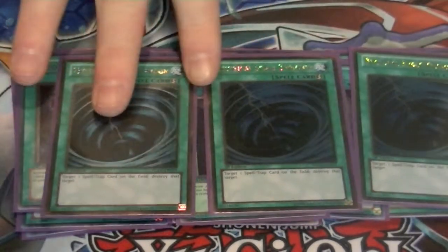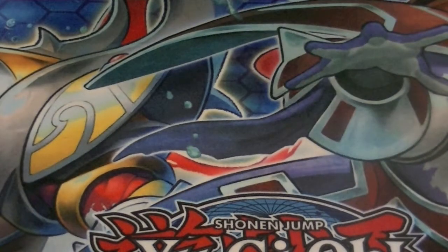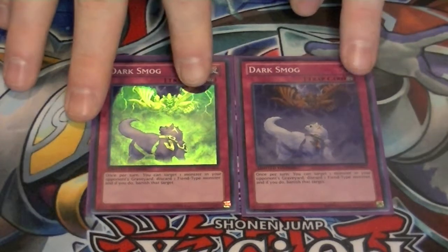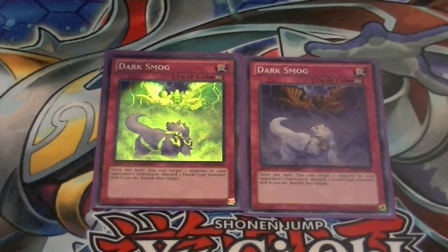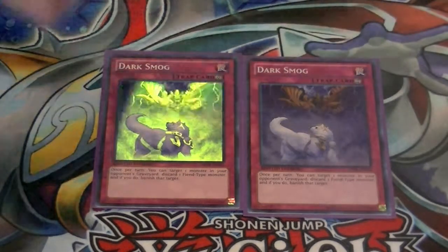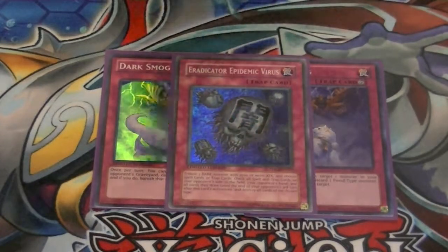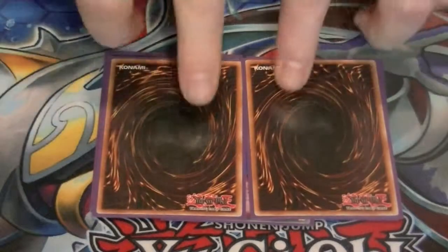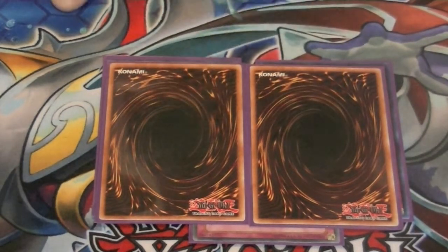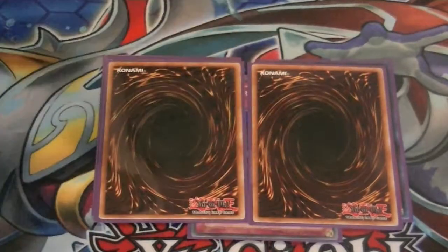Three copies of MST — still got to hit that back row occasionally, or field spells if needed. That'll do it for the spells. For traps, it's a small lineup — just five of them. Two copies of Dark Smog — banish a monster from your opponent's graveyard during your turn or their turn; discard a fiend to do so, banish one of their key cards, discard one of yours, get an effect and start a chain reaction. One copy of E-Rad — call spells or traps, tribute a monster with 2500 attack, not that hard in this deck. And two copies of Deck Devastation Virus — tribute a dark monster with 2000 or more attack; for the next three turns, destroy all monsters with 1500 or less attack in your opponent's hand, field, and whatever they draw for the next three turns.